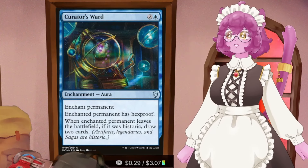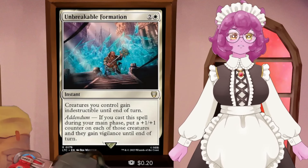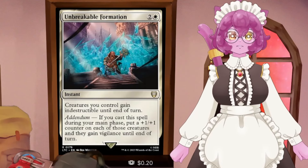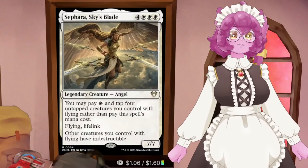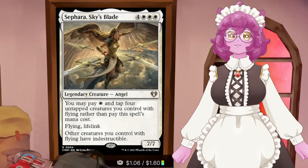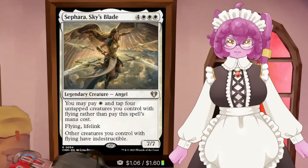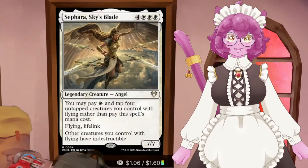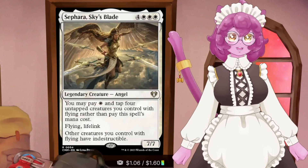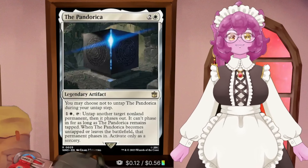In the Indestructible area, we have Unbreakable Formation to make all our birds indestructible. We can also give them +1/+1 and Vigilance if we cast it on our turn as an offensive spell. Then we have Sephira Sky Blade - you may pay a single white mana and tap four untapped flying creatures you control instead of paying its mana cost. It's a 7/7 Flying Lifelink Angel that gives all our creatures with flying indestructible. Our commander now has indestructible and is protected from board wipes.